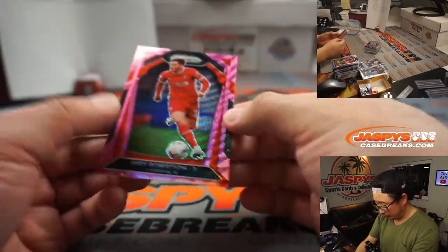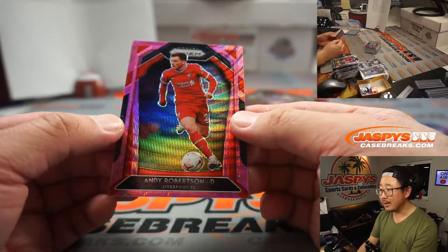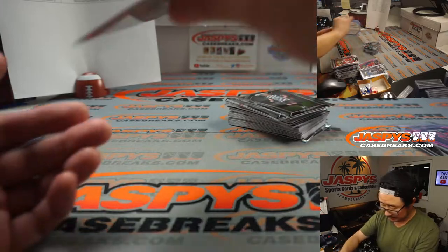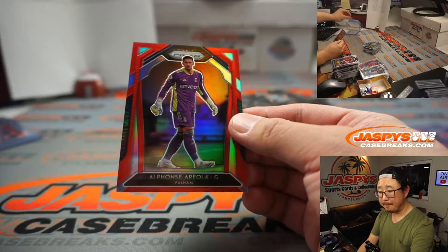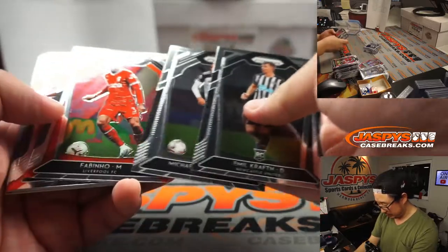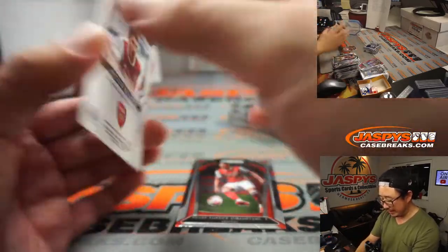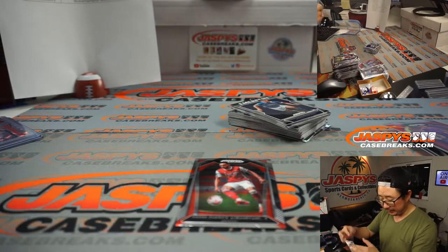And we've got another Liverpool player — Pink Wave. Andy Robertson, Liverpool. Him and Trent Alexander-Arnold — two great fullbacks there. There's Alphonse Areola, 48 out of 149 for Fulham — that'll be for Matthew. There's Aubameyang. And the autograph is Hector Bellerin for Bill and Arsenal. There you go, Gunners.